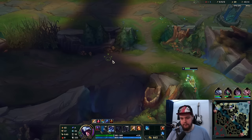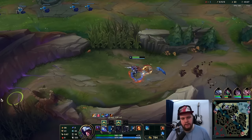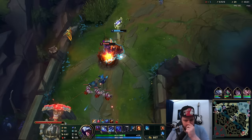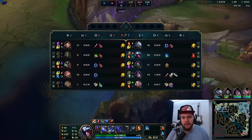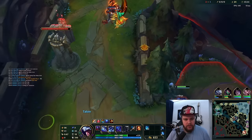We're just gonna finish our full clear here. This is nice and consistent. You can potentially look for a level three gank with Talon, but generally full clearing — especially in lower ratings — is gonna be better. Let's say I give my bot lane an extra kill and it costs me a bunch of jungle tempo and potentially some camps; that might not be a great outcome. Low HP target — we just go for it, pretty free.